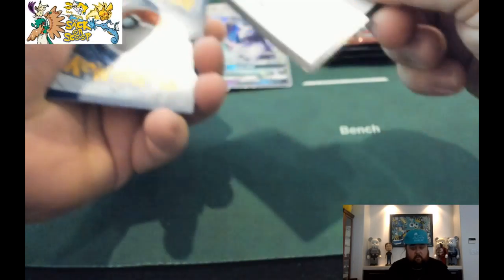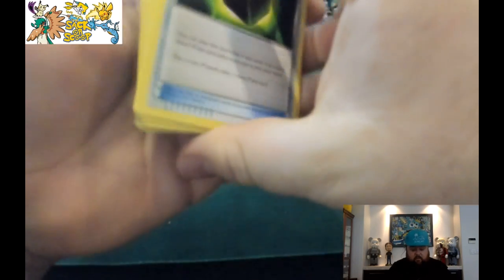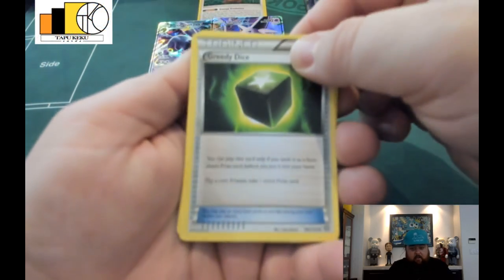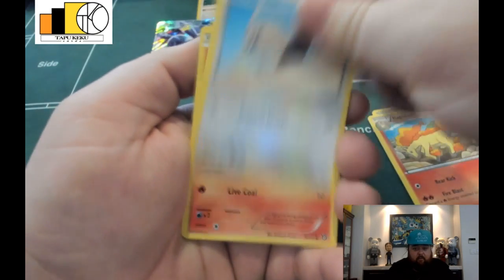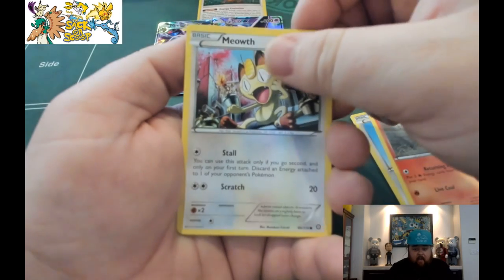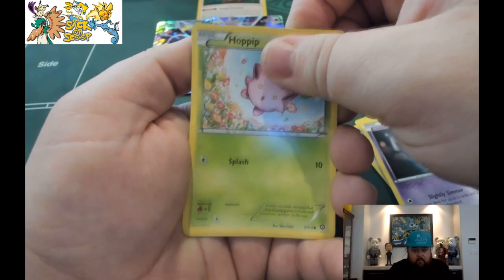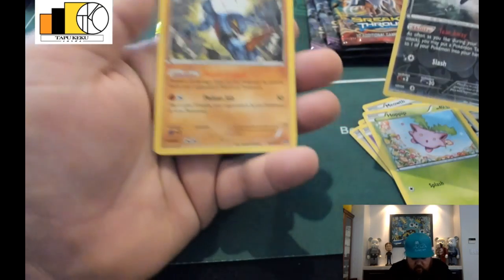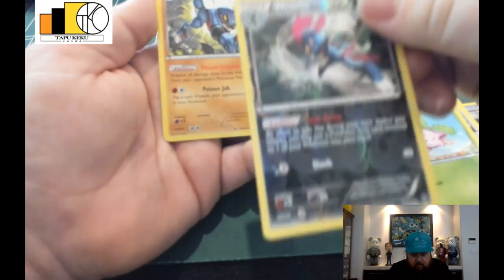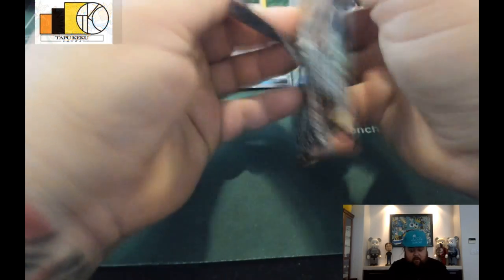Alright, here we go — let's see what we get here. Greedy Dice, Persian, Rattata, Ponyta, and a Meowth, Litwick, Hoppip, Weedle, and a Toxicroak. That is our rare — our Weedle is our reverse holo. Alright, so not too good so far. We have another pack left.